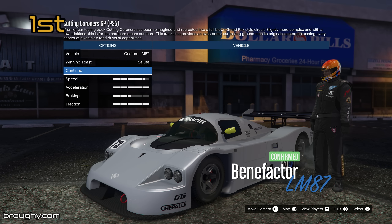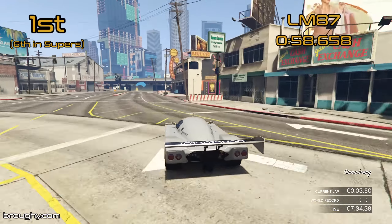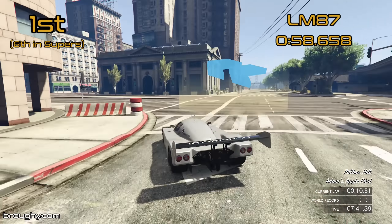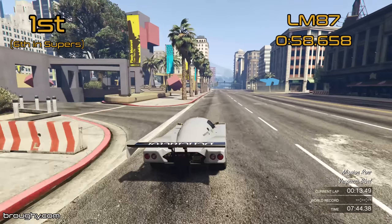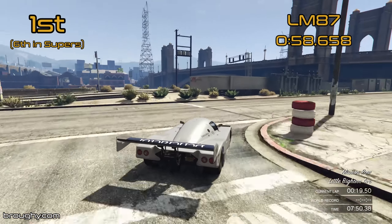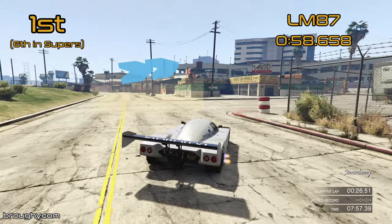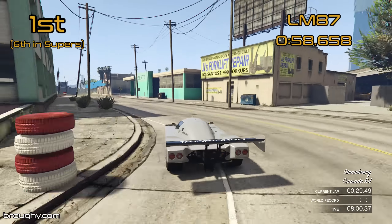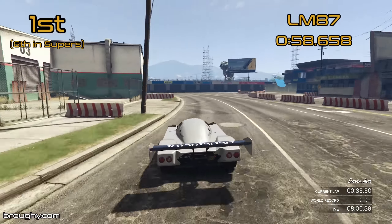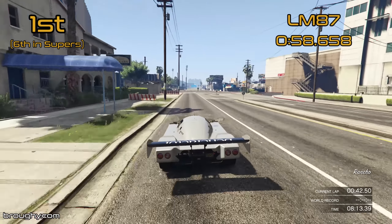Ultimately, the number one quickest car from this initial batch of vehicles from the DLC is the LM87. It's exactly what you'd expect from a Le Mans style prototype in this game — big grip, just like we've seen before from the RE7B and the S80RR — but this also has straight line speed to back it up. That is why it's about half a second quicker than the S80 and the RE7B, and how it almost sneaks into the top 5 for the Supers class. On old gen it is in the top 5 for the Supers class, given that there are no HSW cars at the very top. It's about on the same pace as the Krieger, and just a fraction off the Emerus in terms of lap time.